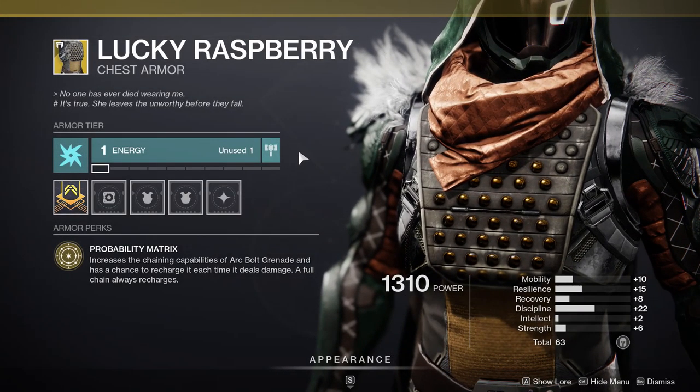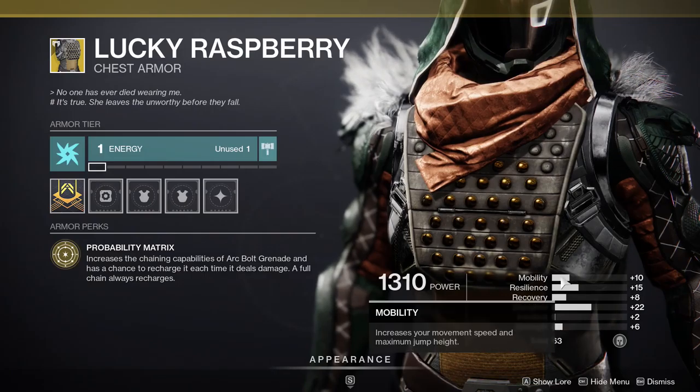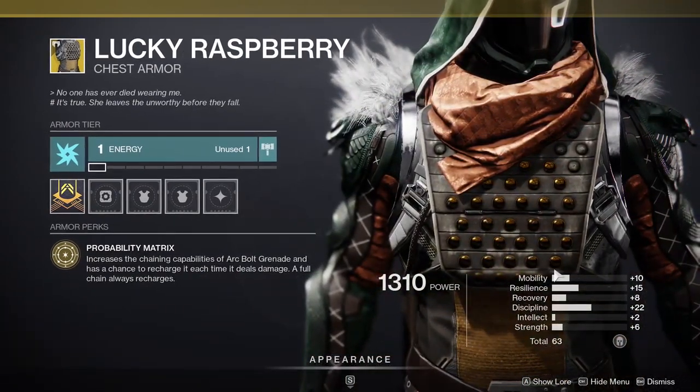For Hunter it's Lucky Raspberry. Unfortunate considering I hate Lucky Raspberry, but the stats on it look pretty good. 22 on Discipline — you like to see that. I would put the mod for Recovery because 18 Recovery would be pretty nice. Mobility is pretty sad, but this is definitely a good one for PvP, at least for me.